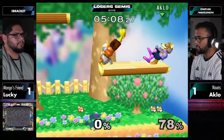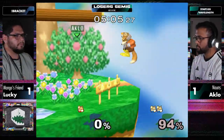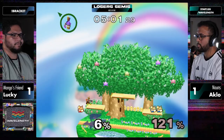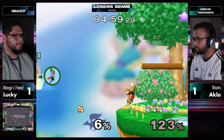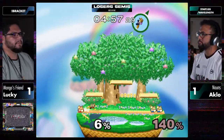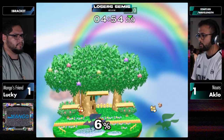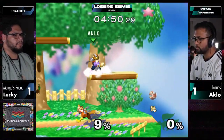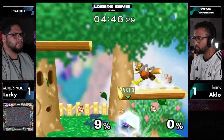Game threes are always so important in the swing of things. The fair covers the space with the side B and he's able to wavedash back, ledge dash back to stage. It felt like Aklo's actually been going to edge quite a bit, and Lucky kind of realized a mix-up was coming and covered stage instead. I love watching how the Fox ledge meta develops during a set.